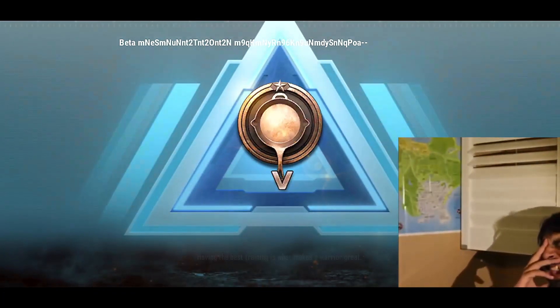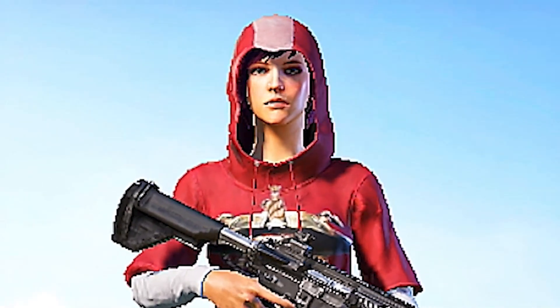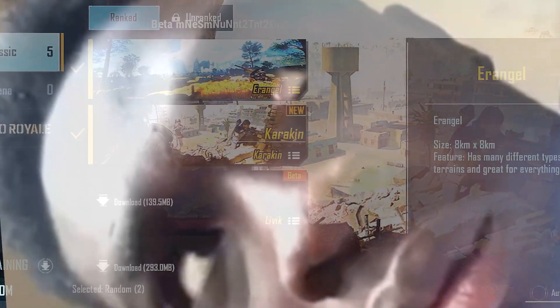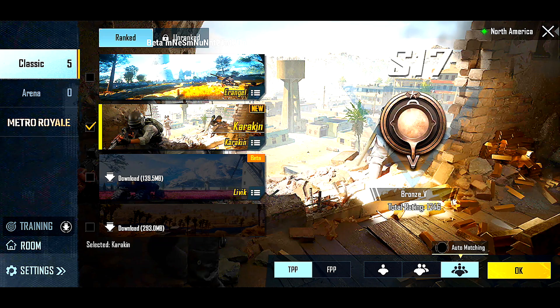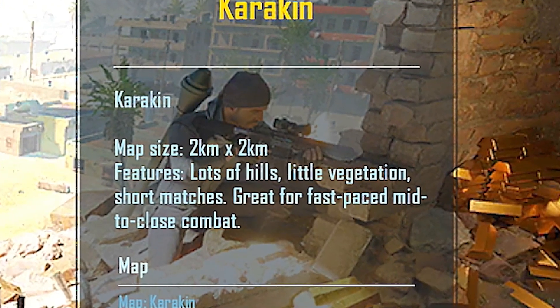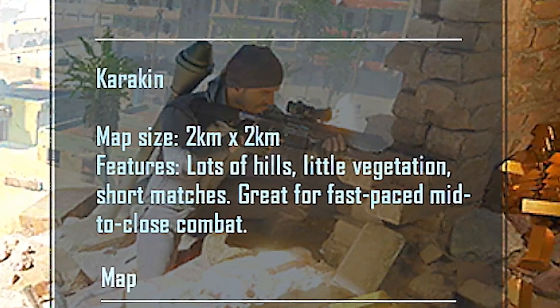Hey, what's up — Scope Mafia, Scope here! In today's video I'll be showing you guys the new beta version of PUBG Mobile and also a new map. We got something special right here, it's called the Kraken — or Kraken, something like that. So when I press on it, let me see the information: Kraken is a map size of 2x2, features lots of hills, a little vegetation, short marches, great for fast-paced mid to close range combat.